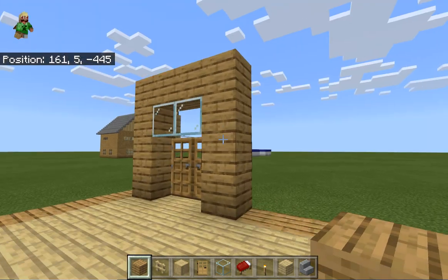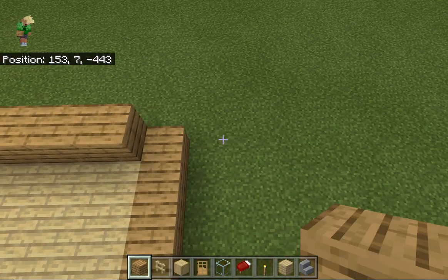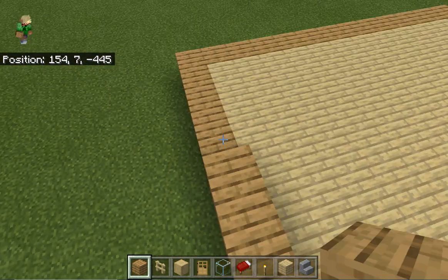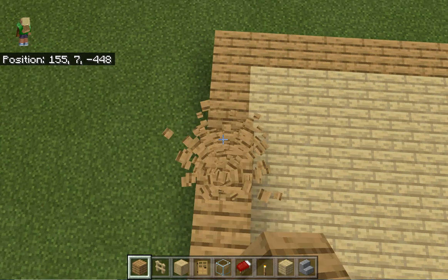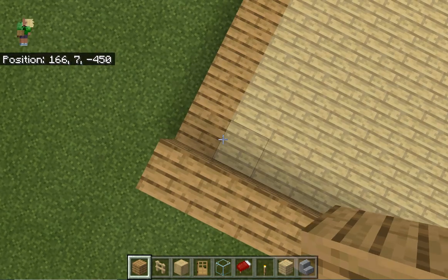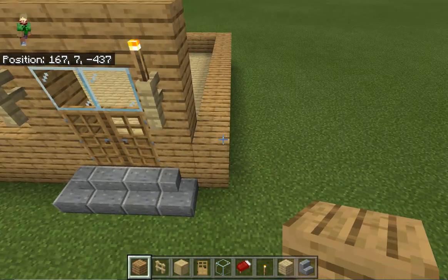Each floor is going to be four blocks high. So just fill in and build all the walls up — just one high right now, or two high if you're building above the ground like I am. Okay, there we go.